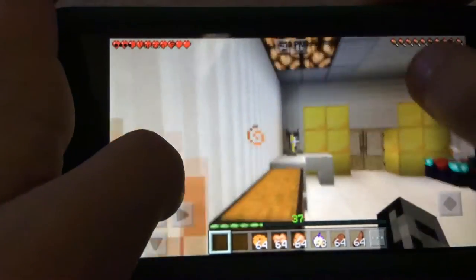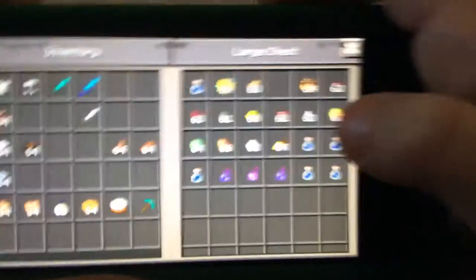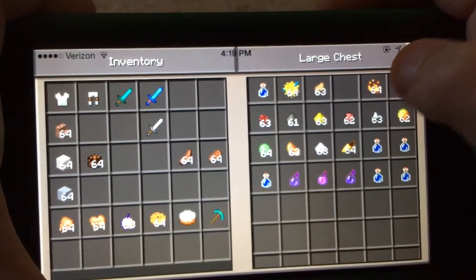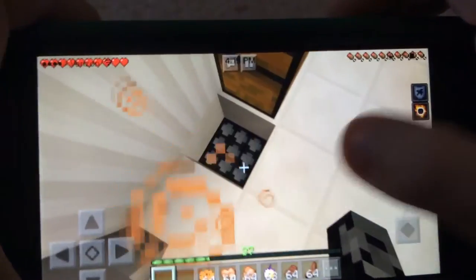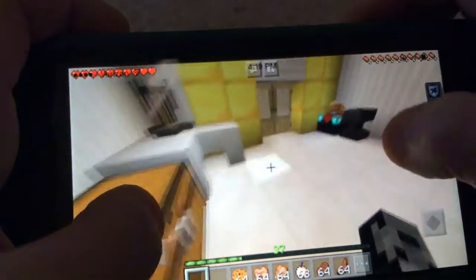Here's all the brewing stuff and the brewing chest. The slime ball doesn't work — what? And the daylight sensor, don't know why I put it there.